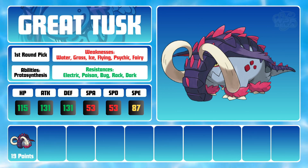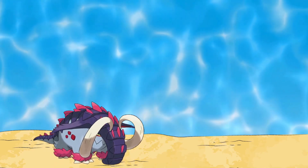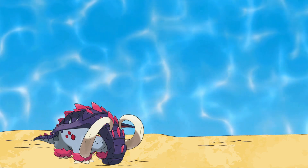With Tusk, I have access to an incredibly bulky spinner to get rid of hazards, can run bulky defensive sets to wall out physical sweepers, and can dish out plenty of offense of my own with moves such as Headlong Rush, Close Combat, Knock Off, and more. While Tusk cost me a whopping 19 of my 110 points, I felt that I had a great foundation to start building the team.